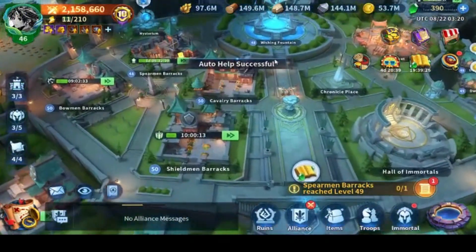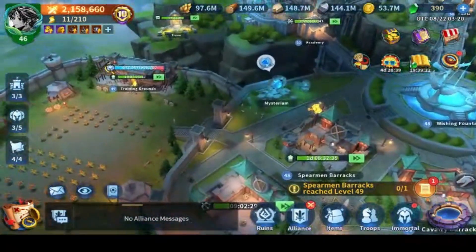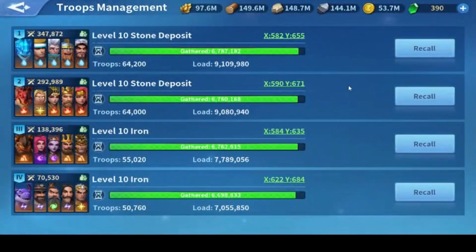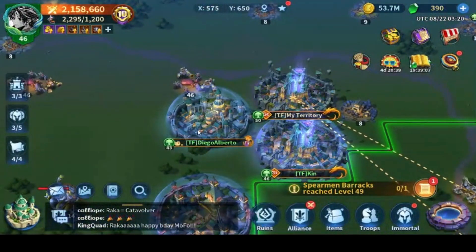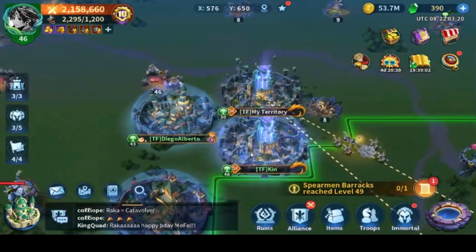Even though I'm using a lot of alts — I'll show you exactly how I'm doing it rather than just explaining. First I'm going to recall my marches which I'm using right now, and then I'll be attacking the resource tiles gathered by my alts, Diego and Ken.